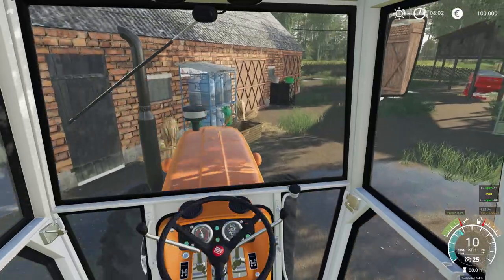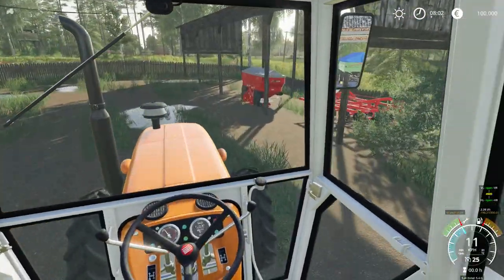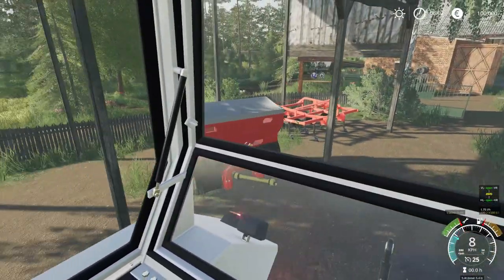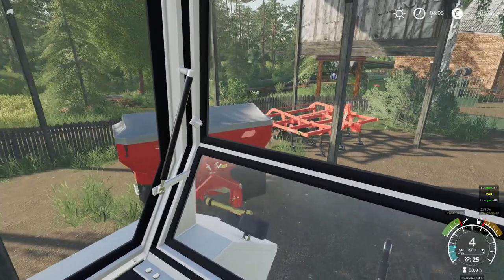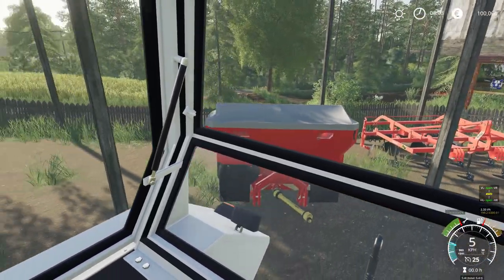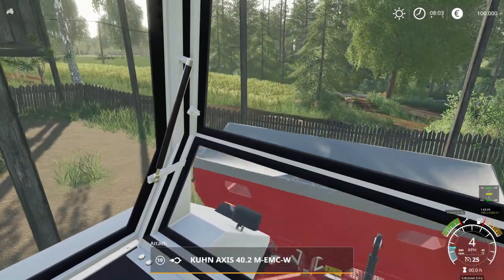Okay, we're doing well. So what we're going to do now, we're going to attach our fertilizer spreader, and I'm pretty sure that it doesn't have any fertilizer in it. Usually it doesn't, because, well, why not? It's going to make us work for it. But, like I said, this map is pretty small, and the shop is not far away.